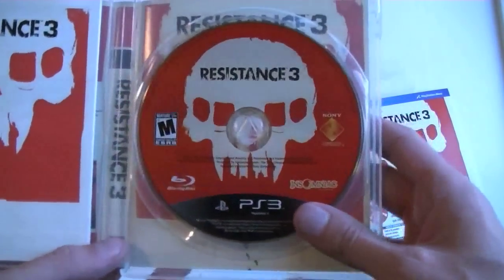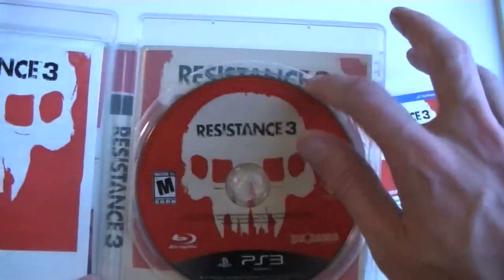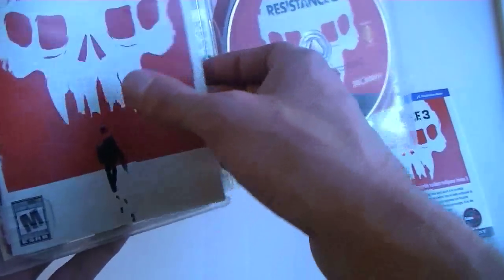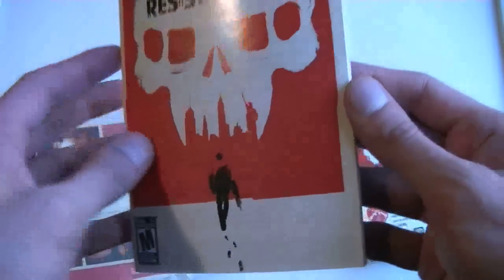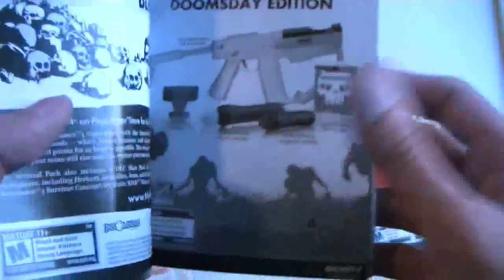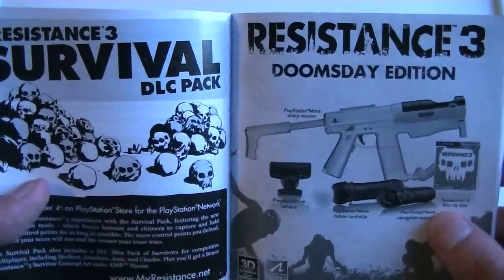Look, we have background stuff! Canada normally never gets stuff in the background — we always get like a white background. Let's take a look at the manual. Seems pretty heavy, black and white from what I gather, but lots of stuff. That looks kind of cool. And the DLC pack — the Survival pack. Cool. And the French version too.